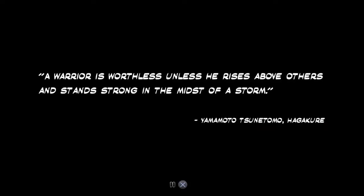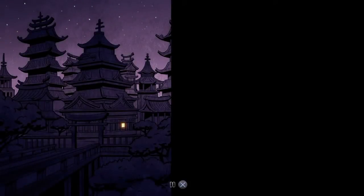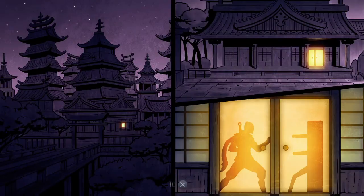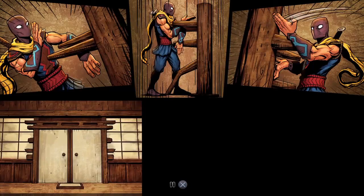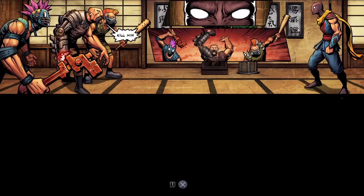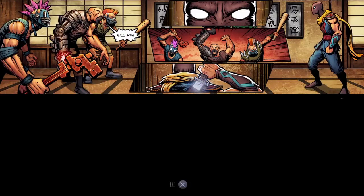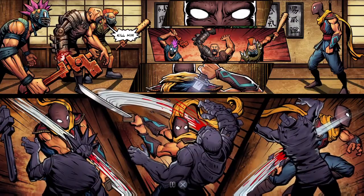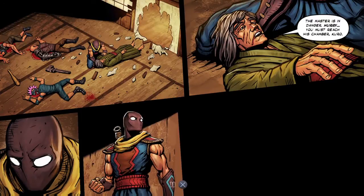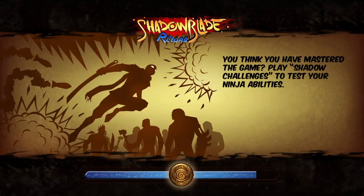There's a quote: 'The warrior is worthless unless he rises above the others and stands strong in the midst of a storm.' I like these little storyboard scenes, it's pretty cool. The pink-haired character looks like someone from Borderlands. Then a character says: 'The master is in danger, hurry, you must reach his chamber, Kuro.' And then a tip: 'You think you have mastered the game? Play shadow challenges to test your ninja abilities.'